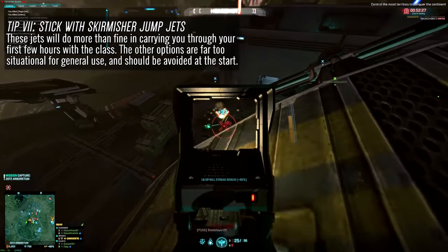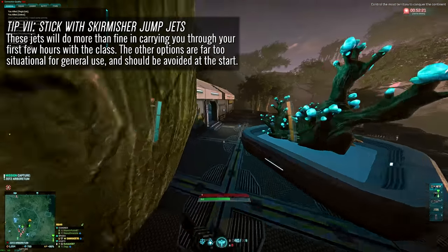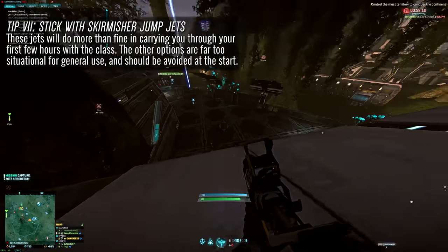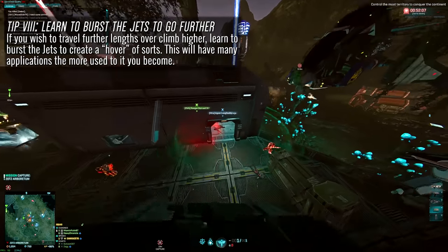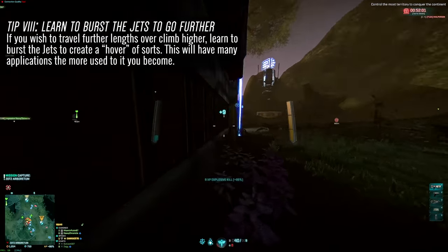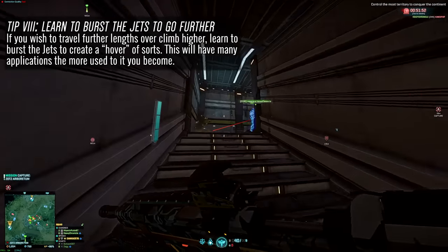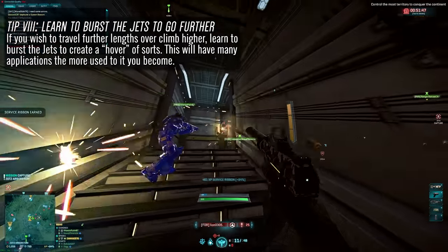Tip number seven: while you're starting out, focus on upgrading the Skirmisher Jump Jets and avoid the others. These are the most flexible option you have and are great to learn with. All the other jump jets are very situational or have a very high skill floor, making them a little more difficult for newer players. Tip number eight: if your goal with the Skirmishers is to cross more distance instead of gain height, learn to burst them to make the most of the fuel you have. There's nothing worse than doing one continuous long burn, not making the distance, and falling to your death because you climbed too much height when you needed more length.